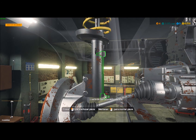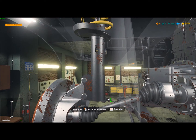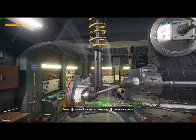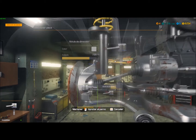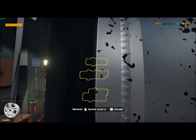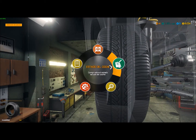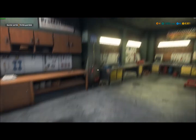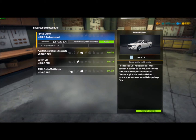Poco dinero, mal asunto. El dinero mueve el mundo. Tengo que vender las piezas que están mal para quitarme las del medio. 1100 y algo, no llego a los 1300. Si hago poco... 1223. Por otro coche de estos de andar por casa, de poquita cosa.